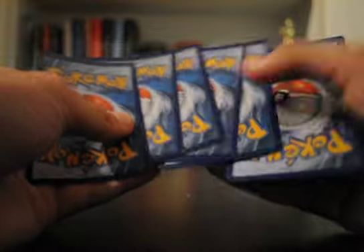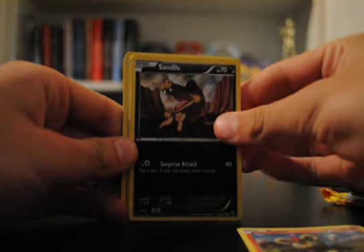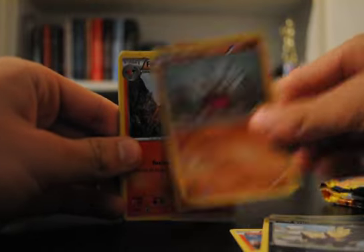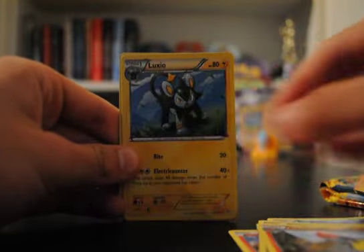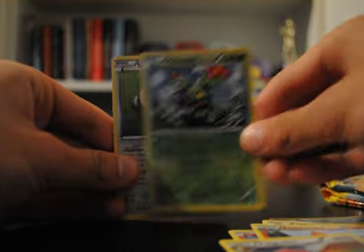Of course we pulled the two that you already have. Yeah, the two Ultra Rares you already have. I'm hoping for Lysandre Full Art Trainer — that one's pretty cool, and it's also the only one I don't have. Sandile, Bergmite, Stunky, Geodude, Fletchender, Luxio, Pidgeotto, Maractus Reverse, and a non-holo Snorlax.